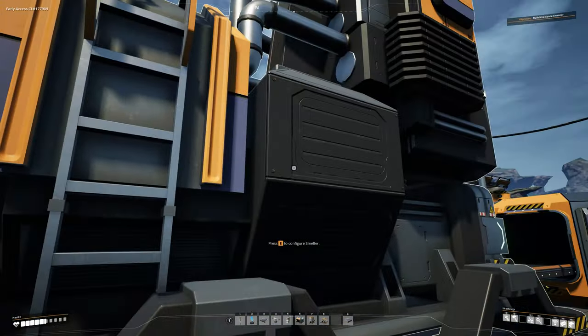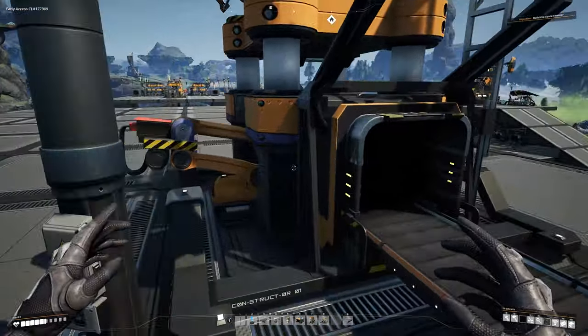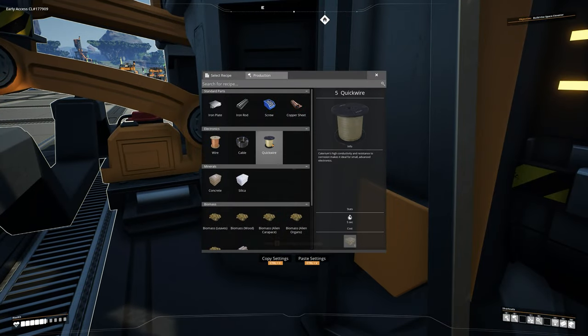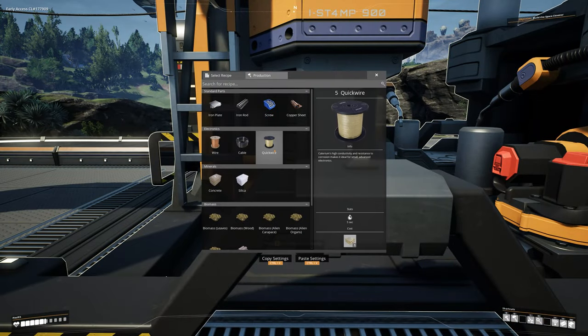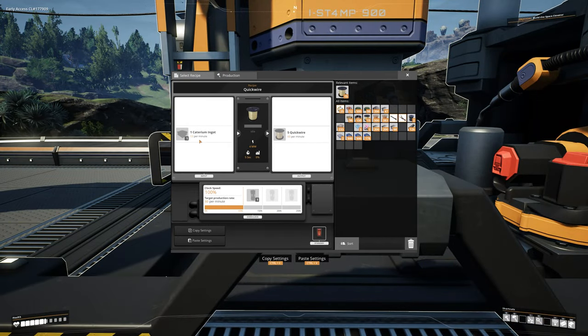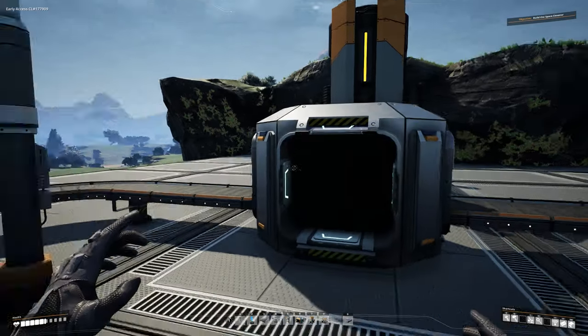At this point we're going to tell our smelter to make caterium ingots, and we're going to tell our constructors to make quickwire. It takes 12 caterium ingots to make five quickwire — that's 12 caterium ingots per minute and 60 quickwire per minute. That is a lot of quickwire!